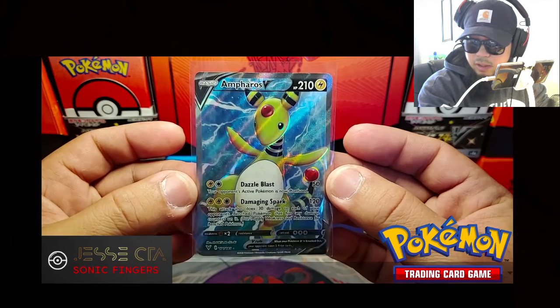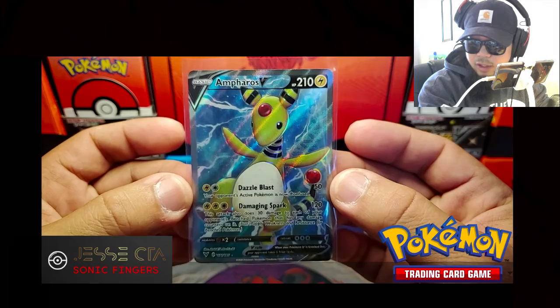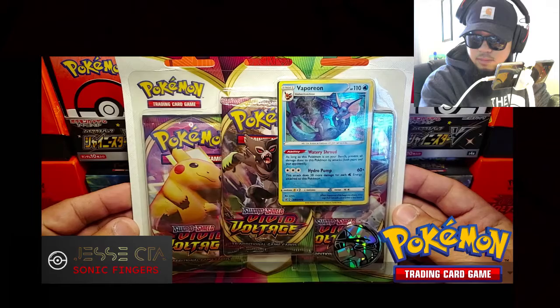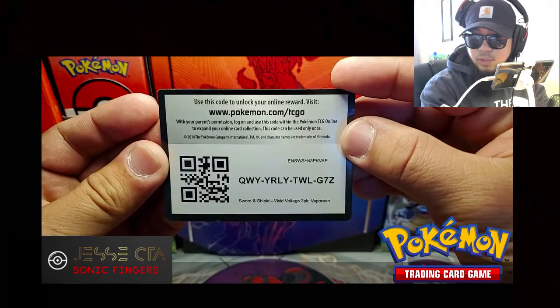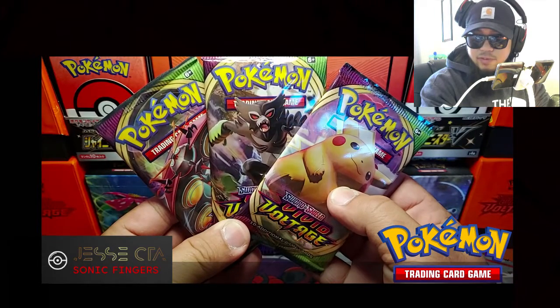So for the first three-pack blister, I did get an Ultra Rare or better. So far it's true. Alright, let's go ahead and open up this second three-pack blister. The promo card and the coin are the same as the last one. Here's the code card. And three packs of Vivid Voltage.